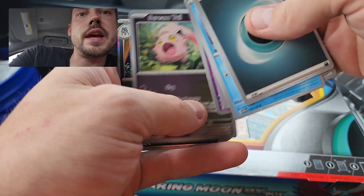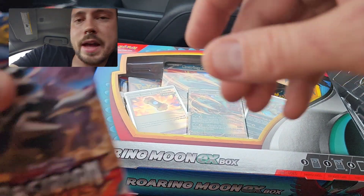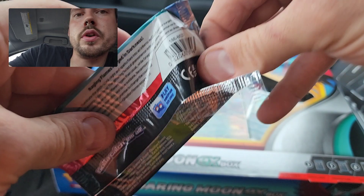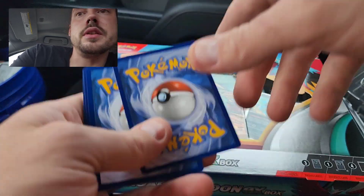Yamask, Screamtail, and Lokix — so nothing from the Paradox Rift packs. Got that Illustration Rare from Paldea plus the Full Art EX Terra Fortress. Neither of which I'm missing, but still love to see them.